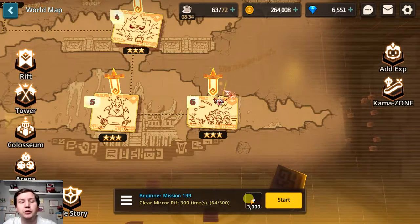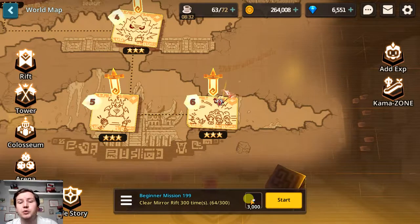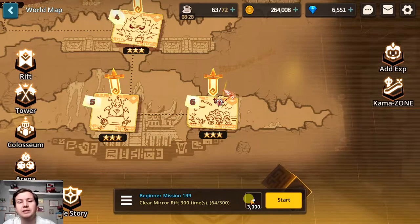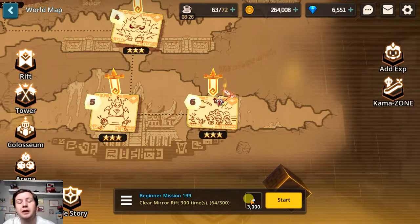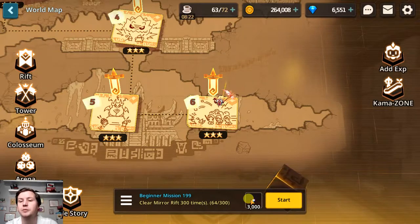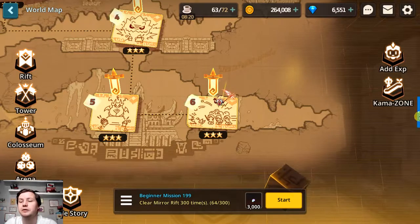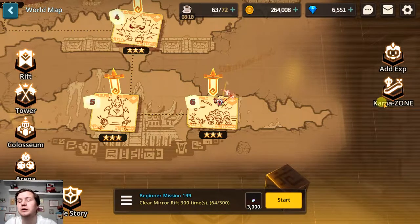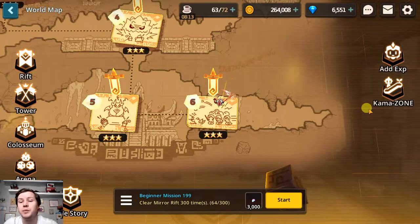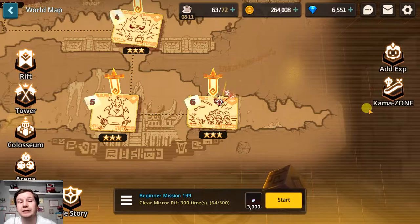Hey guys, it's ShikeSweet and this is going to be somewhat of a beginner's guide to the area KamaZone in Guardian Tales. So if you recently started playing Guardian Tales, when you go to the adventure screen to progress through the campaign, you might have noticed that on the right side of the screen there is a button called KamaZone. You might not be able to access it yet because it doesn't open up until you have finished World 9 on normal difficulty in the campaign.